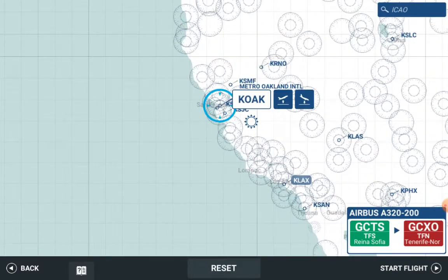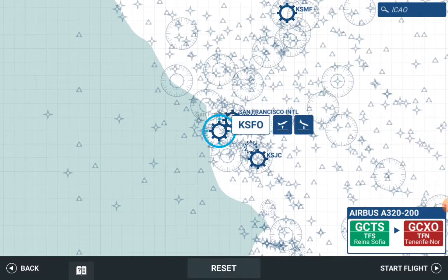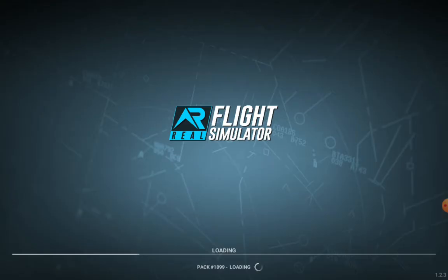I'm going to fly from San Francisco to Los Angeles, or probably to keep the distance very short, I'm going to take off from San Francisco Airport and land at Metro Oakland International Airport. Let's continue.